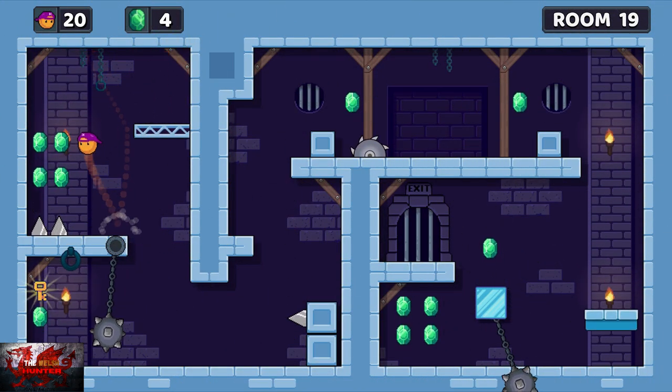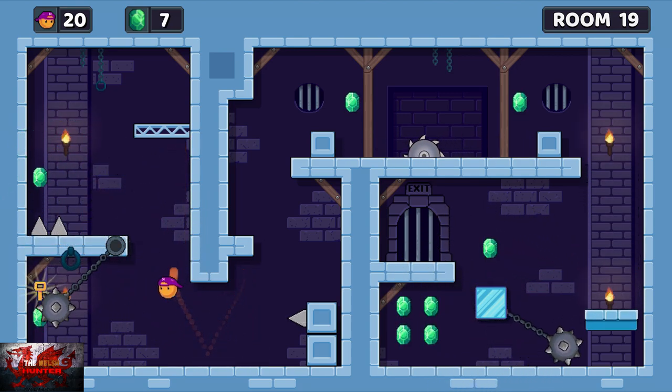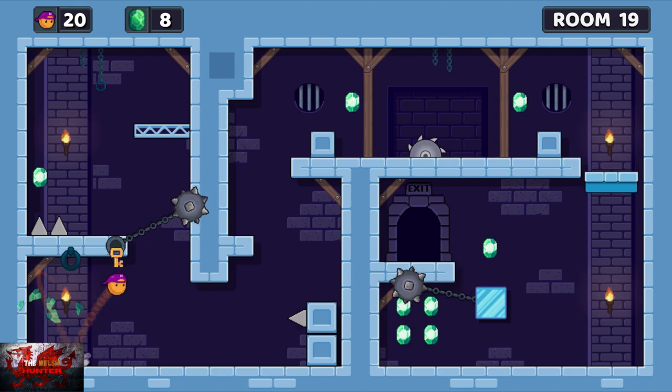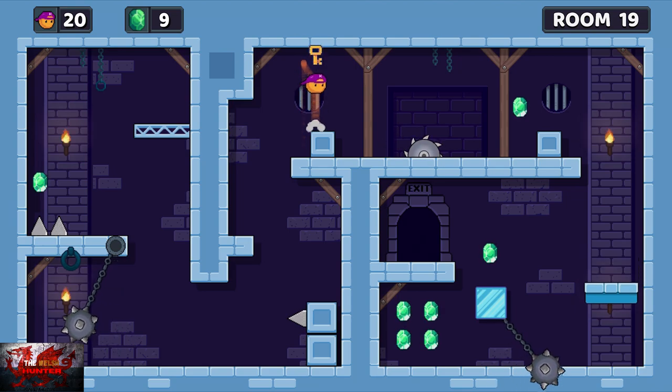This one you've got to be quite quick on — you may die a couple of times. Grab these three gems, wait until it starts going to the left, then quickly grab the key and the gem and immediately go to the right. You should make it. If not, it's fine — like I said, all gems stay collected anyway.